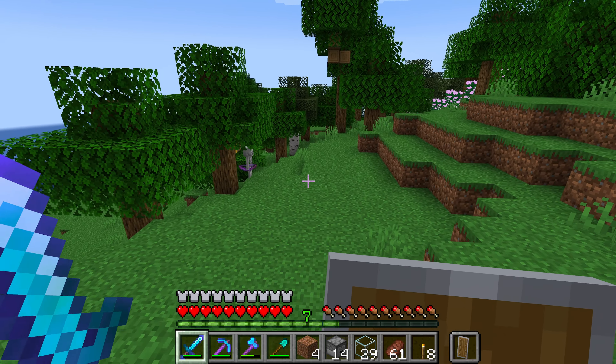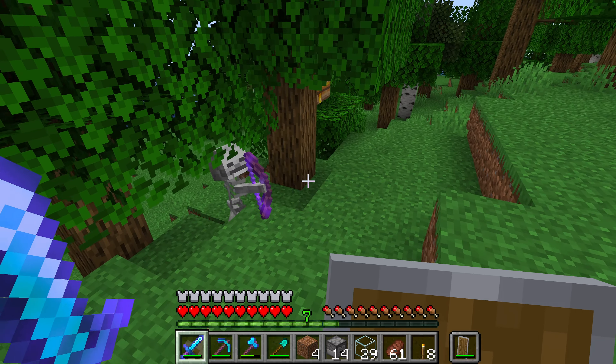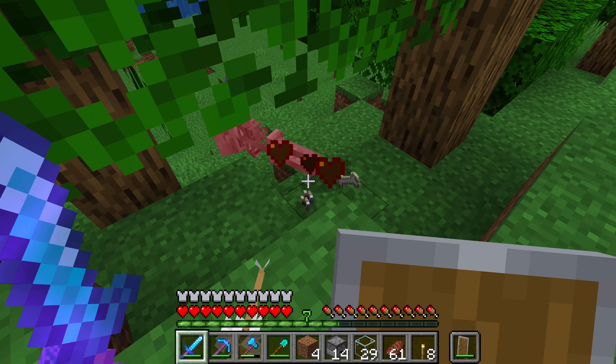So we have a skeleton here. I'm going to kill him because I don't want him here. That was easy.